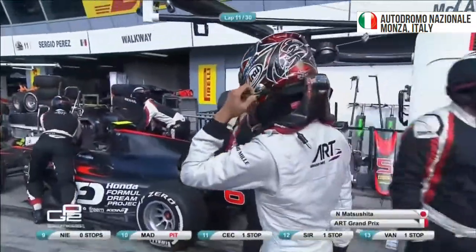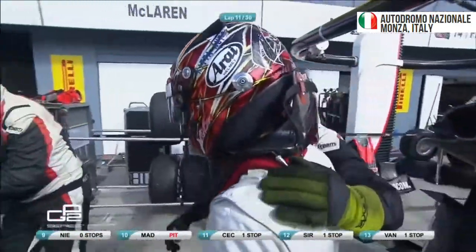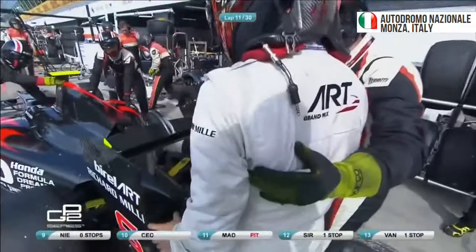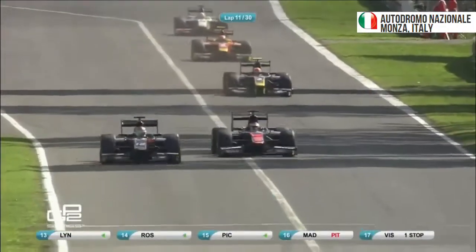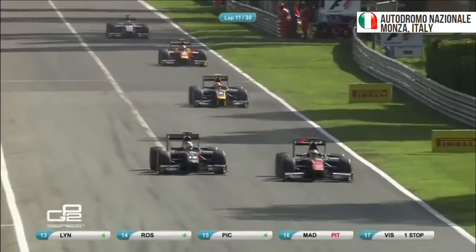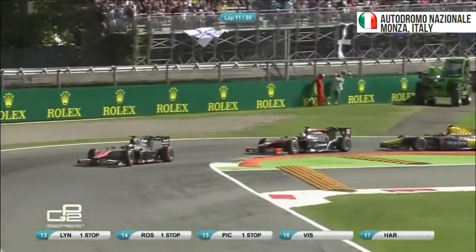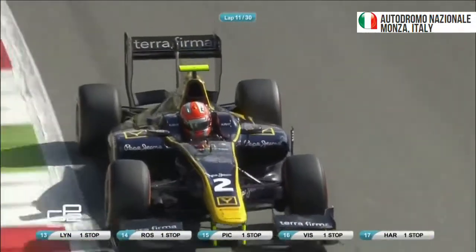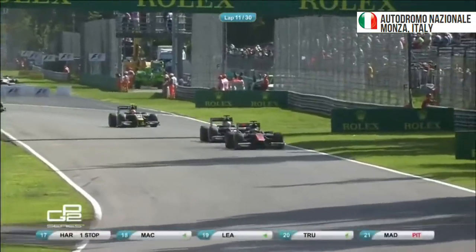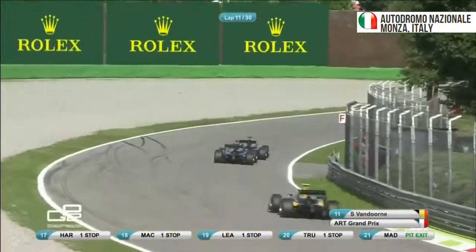Matsushita out of the race. Unrelenting drama in just 11 laps here at Monza. Van Dorn in the slipstream of Sorokin with the use of DRS. Sorokin goes defensive, but Van Dorn's passed him for the lead of this race. And Stoffel Van Dorn, after a terrible couple of laps, came into the pits before the rest of the leaders did. His tyres were up to temperature, and now he holds the lead as Sorokin comes back at him into the second chicane.